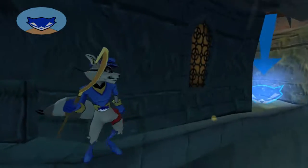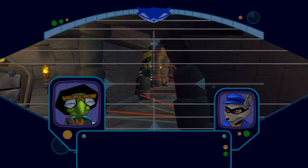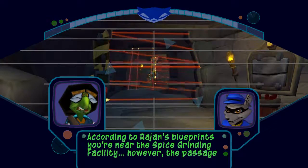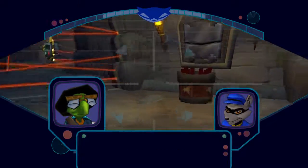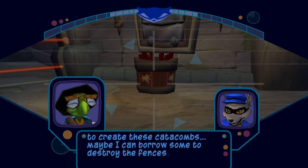Here we go. Secret button! According to Rajat's blueprints, you're near the spice grinding facility. The passage is blocked by those laser fences. Looks like they're using TNT to create these catacombs.